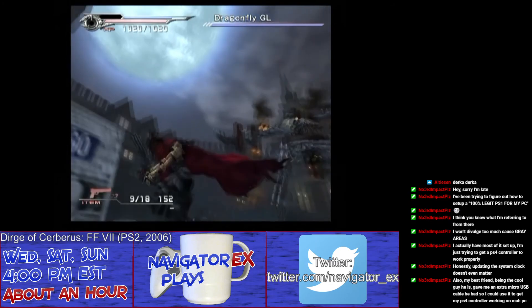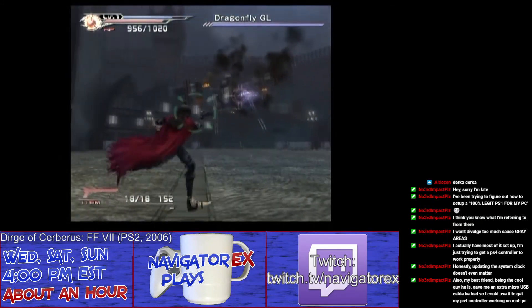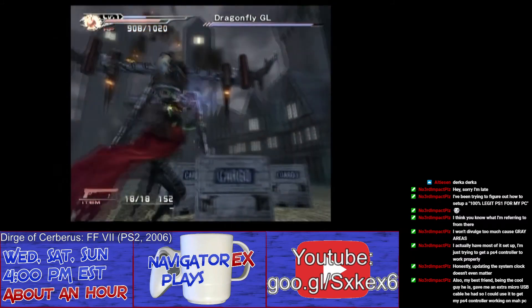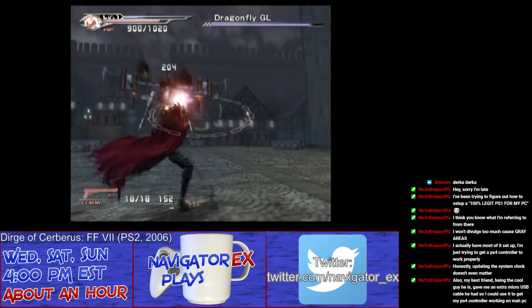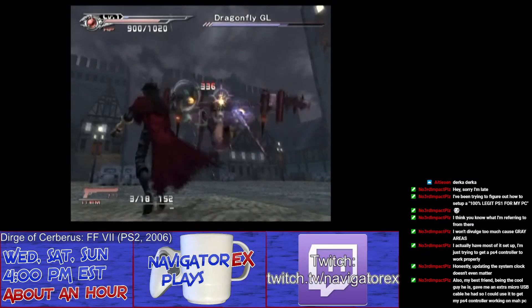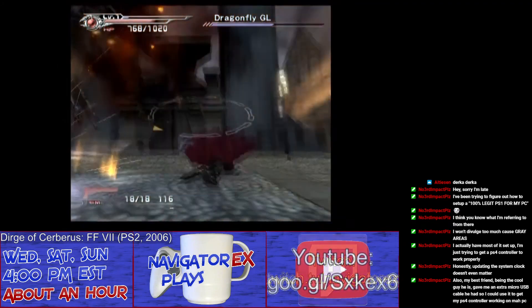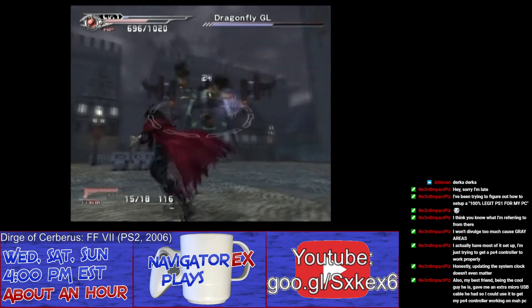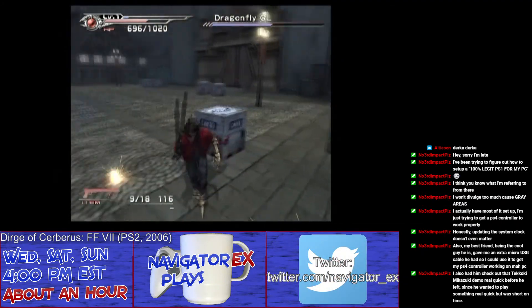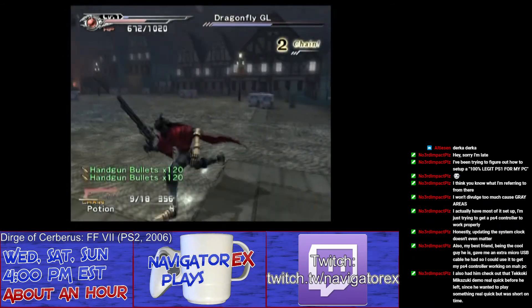This is embarrassing every time it happens. There's a lock button — I know there is. Okay, remember how to shoot. It would be kind of cool to see more adapters for using modern controllers on retro consoles instead of just vice versa — you always see vice versa. Wrong button — oh right, circle is melee. Thank you, game. Potion, handgun bullets, so I don't run out of ammo this time.